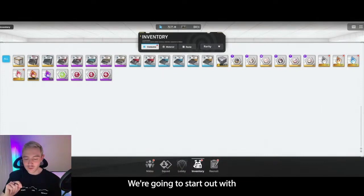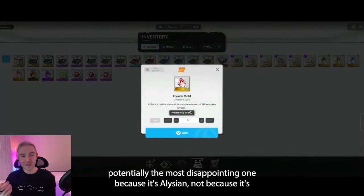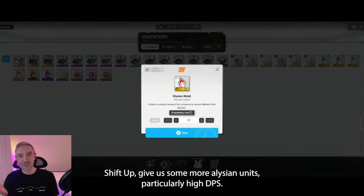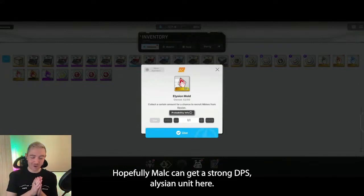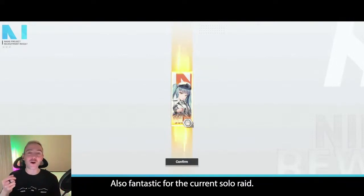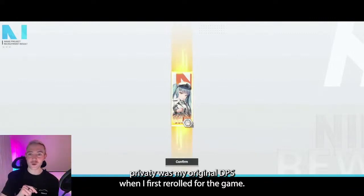So I think we're going to start out with potentially the most disappointing one, because it's Elysian — not because it's worse rates than the other manufacturers, but Elysian really needs some love. Shift Up, give us some more Elysian units, particularly high DPS. We're all struggling in the tower, so hopefully Malk can get a strong DPS Elysian unit here. Probably the best DPS Elysian unit — also fantastic for the current solo raid, also really good in PvP. And one of my personal favorites — Privity was my original DPS when I first re-rolled for the game.